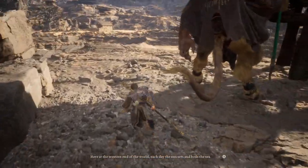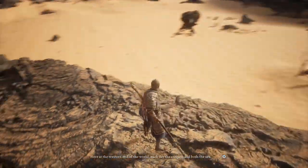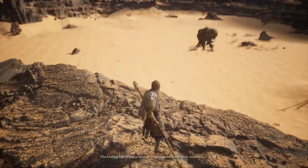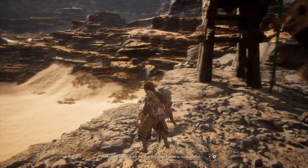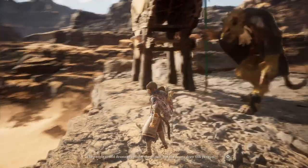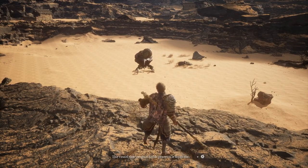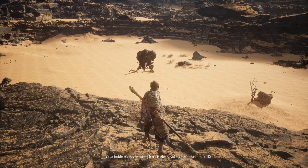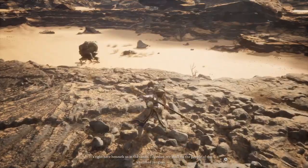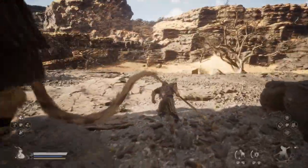Cutscene narration: At the western end of the world, each day the sun sets and boils the sea. The boiling hiss is sharp enough to ravage babies in their cradles. The people sound drums to counter the impact, but the drums draw this Yaoguai. The vessel this Yaoguai holds protects it. It's right here beneath us in the sand.